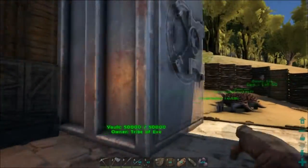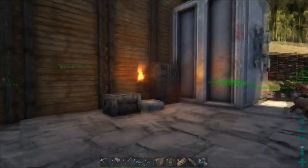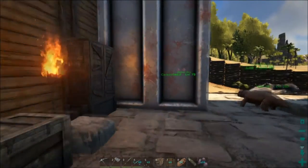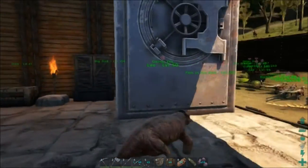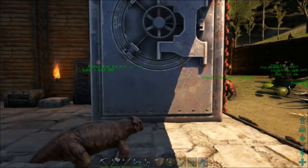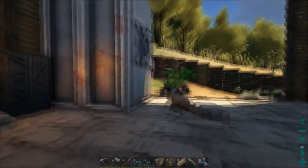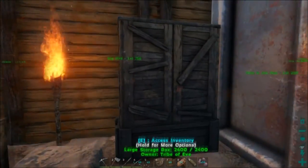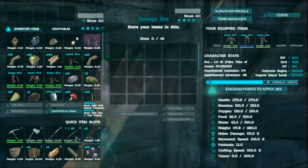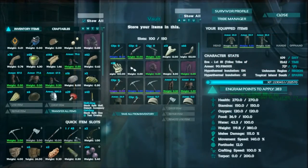150 is a lot, but check out how big the vault is. You could probably fit nearly 10 large storage boxes in the space that one vault takes up. That's ridiculous because 10 large storage boxes gives you 450 slots, whereas the vault only gives you 150 slots.